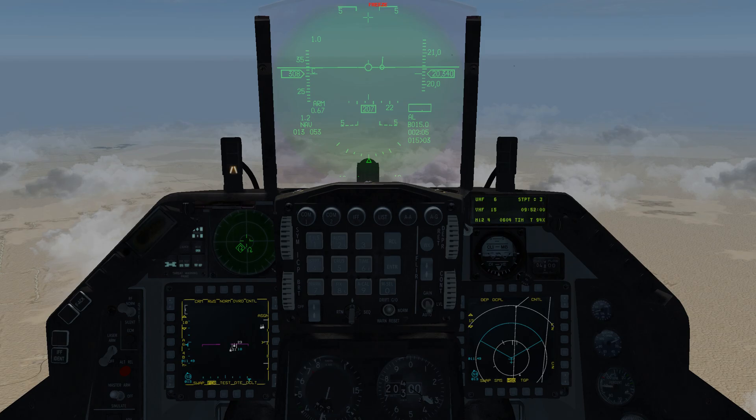Before we get started, I want to go over one more thing: IDM is a type of data link in the F-16, so if you hear me say data link I'm talking about the IDM — it's basically the exact same thing. By default your IDM system already has your flight set into it, so if you've done everything correctly using your DTC you should have numbers one, two, three, and four of your flight in your system. The first thing you need to do is make sure your entire flight is on the same uniform channel. In this instance we're on Uniform Six, UHF 6, and so is our wingman.